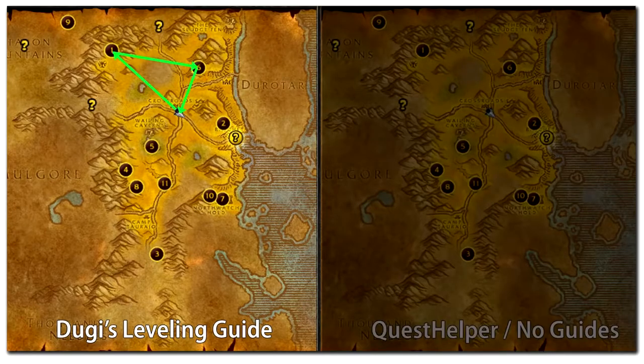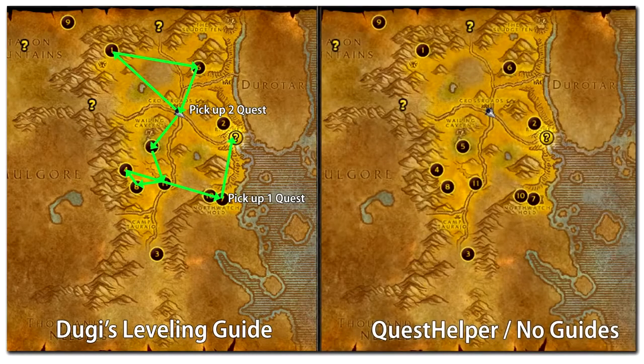Doogie's leveling guide knows that if you complete the quests at the top of the map first, you will be able to turn in those quests and pick up two new follow-up quests at the crossroads village. Then you can combine them with two new quests in the questing area at the bottom. Doogie's leveling guide will also guide you to the hidden quest giver on the right-hand side of the map to pick up one more easy quest before you leave the area. Now we've completed most of the quests in this zone.